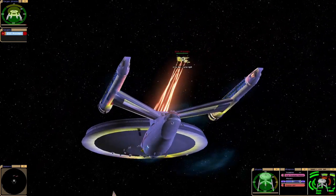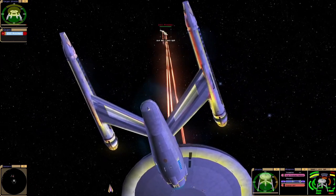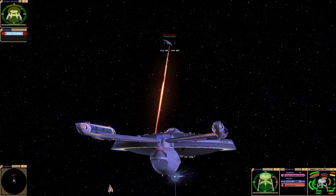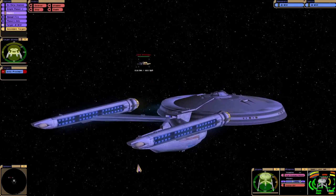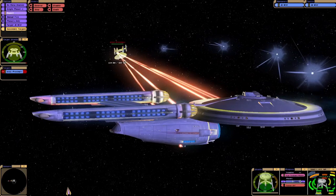Is this going to be a phaser battle, perhaps? It seems shields are weaker on the Yorktown, which you would kind of expect as the Proxima's later vessel.